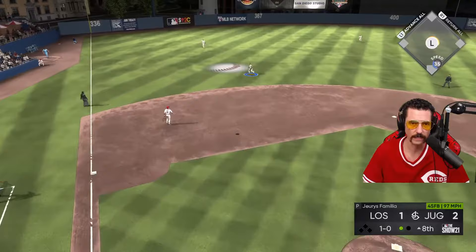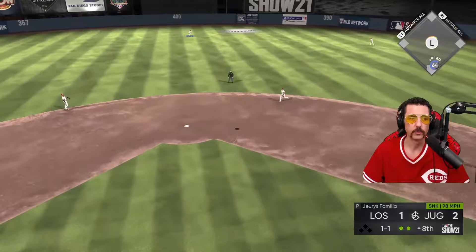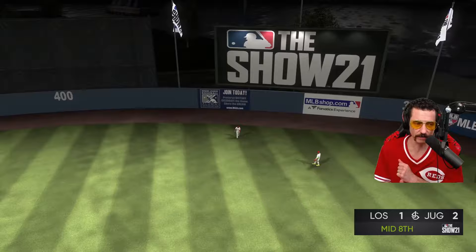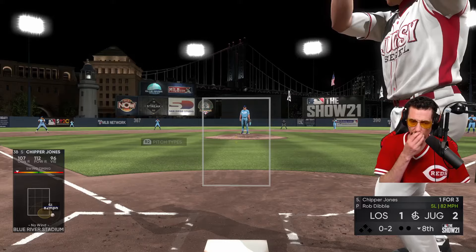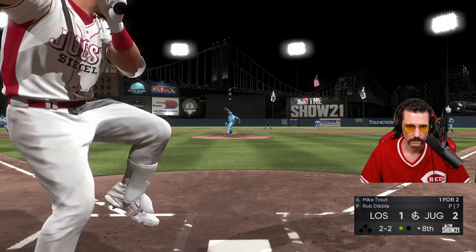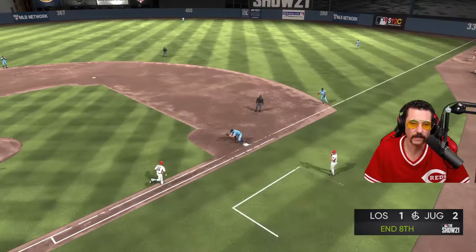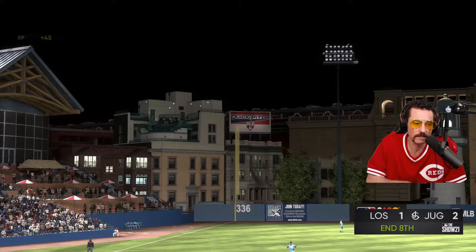Two down — let's go, Familia, I need you. We got a hold from Familia — love it. Dibble, come on. Good pitch, good pitch. Come on, Chipper. Wow, swing and a miss — no. Too much, man. This is the position we want to be in right here.